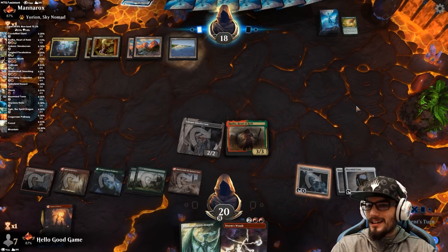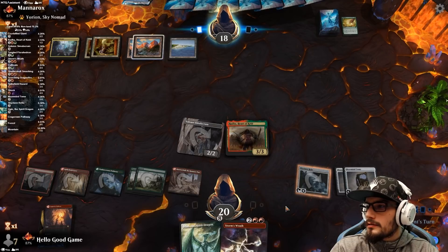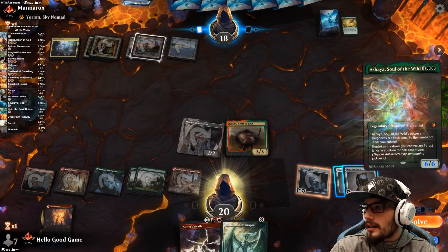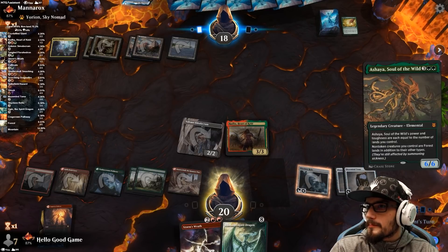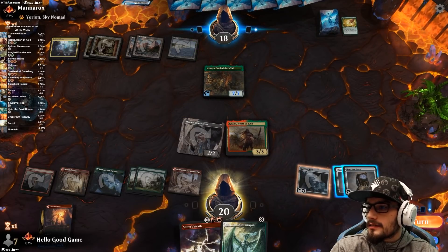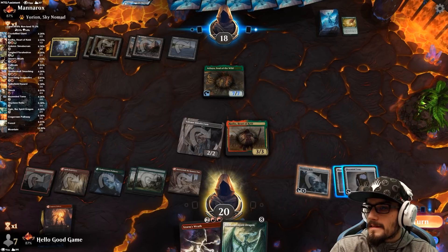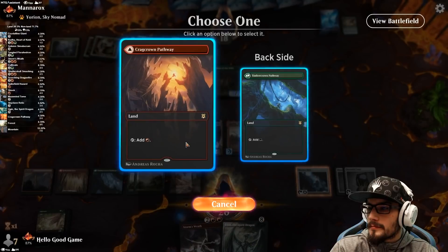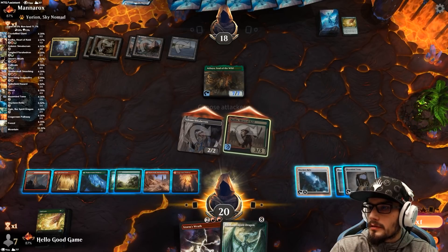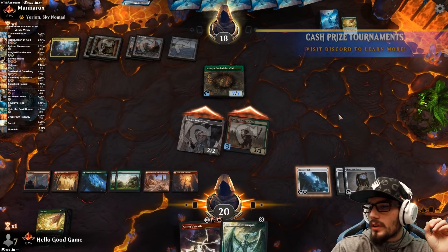So it's an unusual Gruul deck. Our opponent's components — not too sure what's going on. Tome's an odd play. Relic's an even odder play. Simulacrum could get behind. Heart of Keld is decent. And a Shea. Interesting. That's a five CMC. They have to block — they have to block. We have a 7/7 with first strike, is the thing.